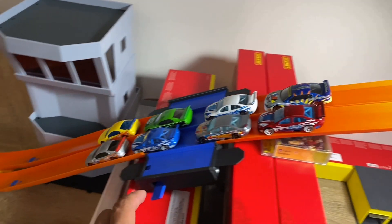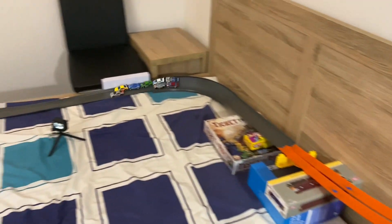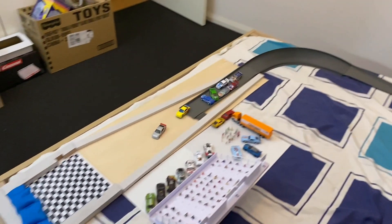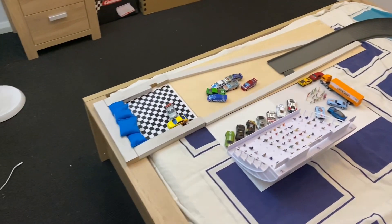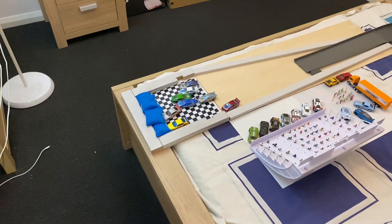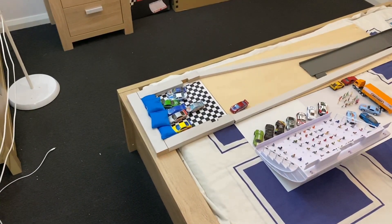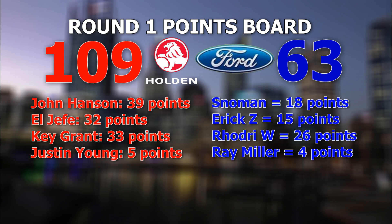It's a big revenge attempt from Team Ford, as they've ganged up against Holden with Rotary, Eric, and Snowman squeezing Key Grant and blocking him from third. But then Holden's Justin Young managed to pull ahead and secure sixth place, leaving Team Ford getting the last two finished places. So far, Holden has 109 points and Ford only has 63 points.